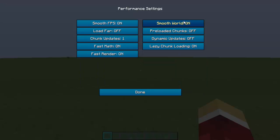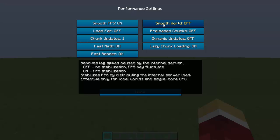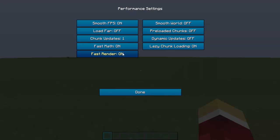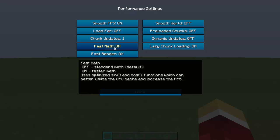Under Performance, Smooth World is very good for FPS — it stabilizes FPS by redistributing server load, and is effective for local worlds and single-core CPUs. If you're in single player it's great, but for multiplayer you can deactivate it. Chunk Loading — leaving it on smooth makes the game much less choppy.